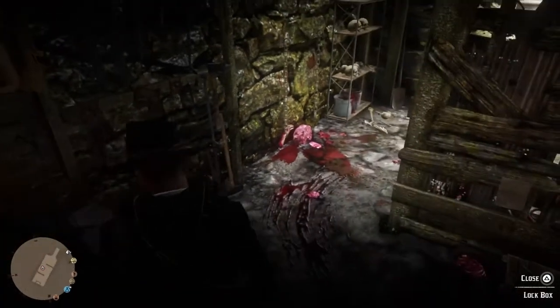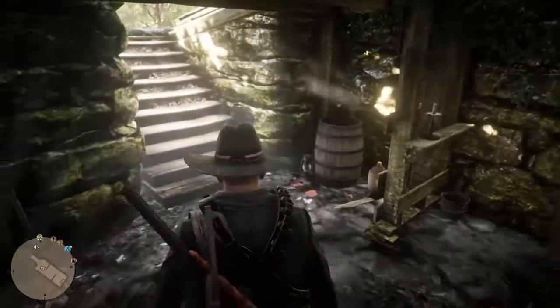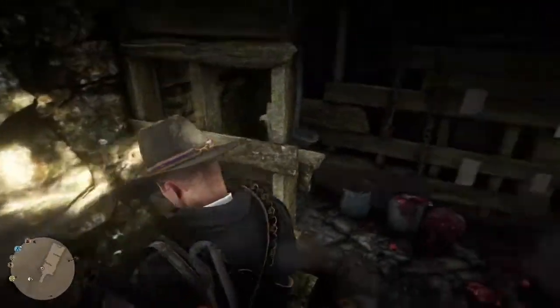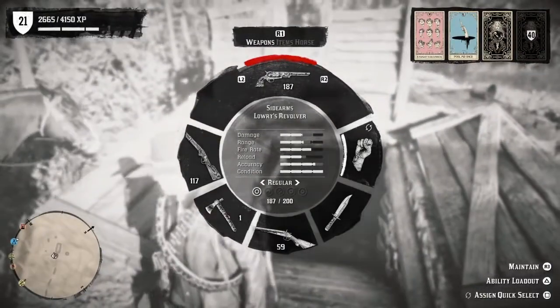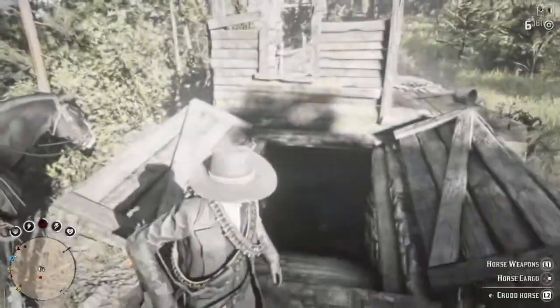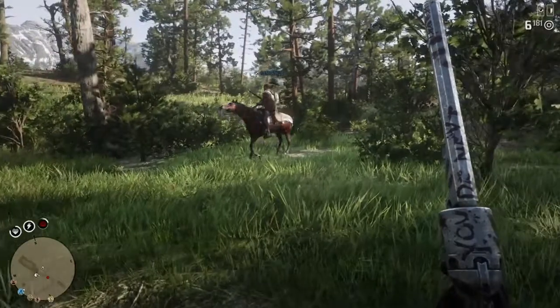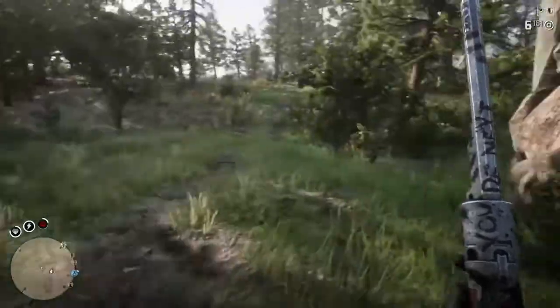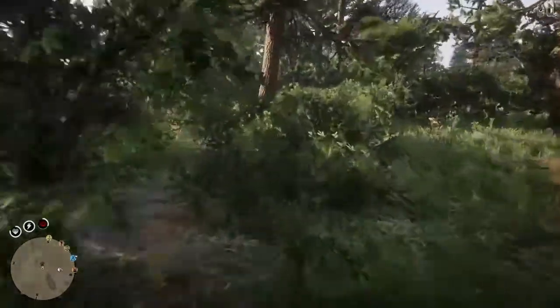There'll be a lockbox on the table, and once you open that lockbox you'll get the Lowry's Revolver. The Lowry's Revolver is the Navy Revolver — as you can see, it's literally just the Navy Revolver with a different name. You'll still have to buy the Navy Revolver in the shop if you want the actual one, but this is essentially the Navy Revolver — it's just got a different name and it's free.